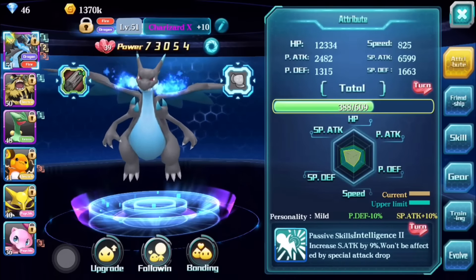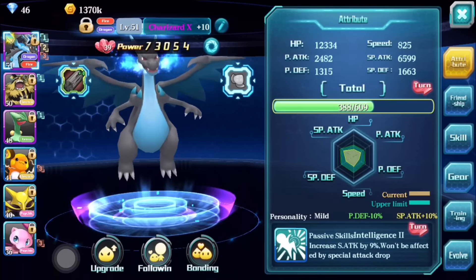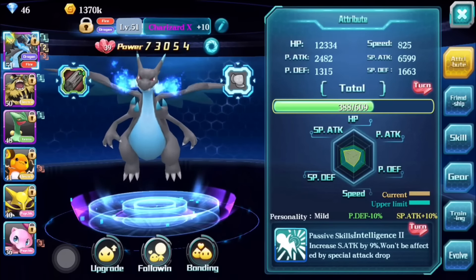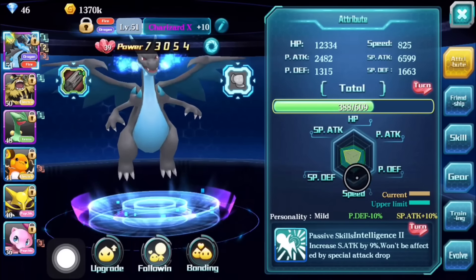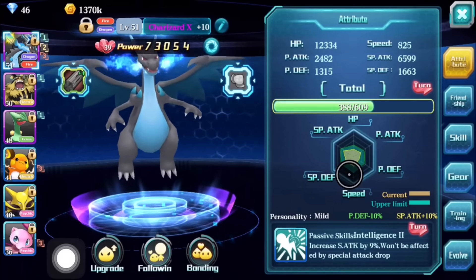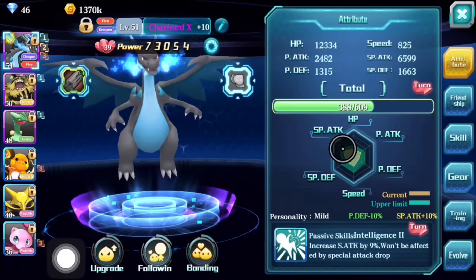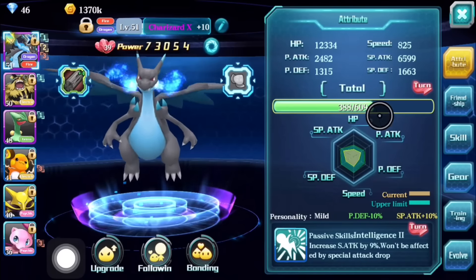Back to the main screen — we're doing a quick overview to give you a general idea of what everything is and what to expect so you know where to find and how to use each feature. For the attributes, you have your main screen here. The outer ring represents the full potential of your monster if all stats are maxed.